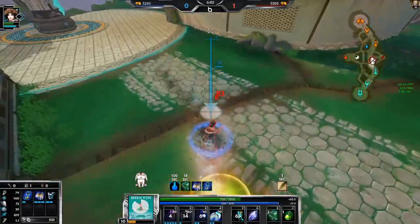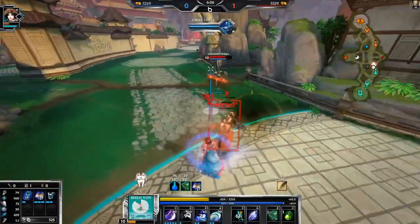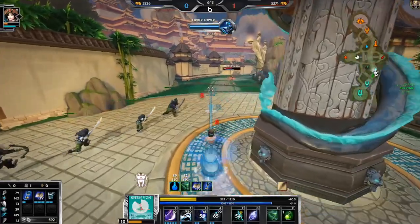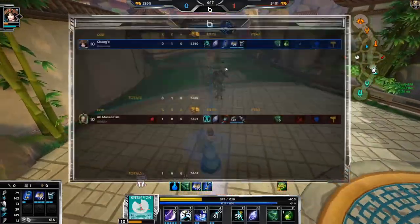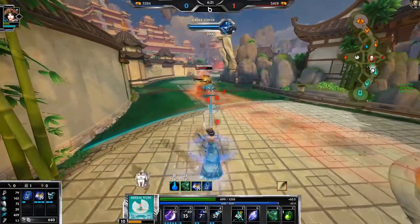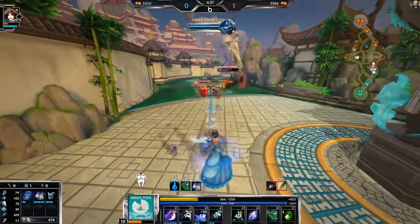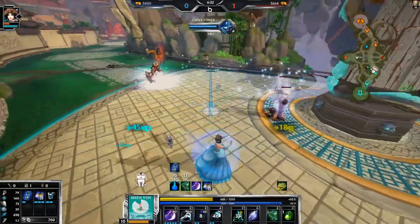I tried killing that hive - unlucky. When I die I get my potions back. My ult didn't go off - there we go, that was super weird. I got 80 mana back from doing that. Most of the time it's not worth it until later on when you're getting more mana back than the ability cost, but right now that is not the case.